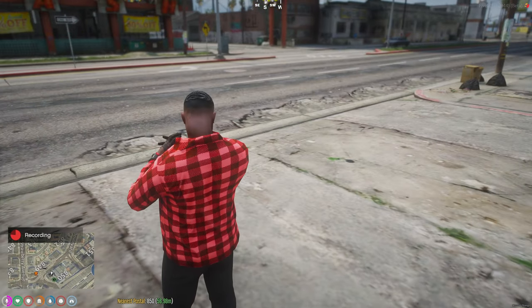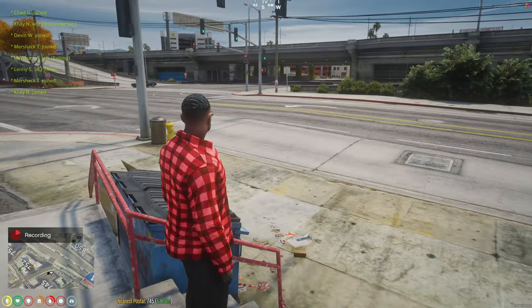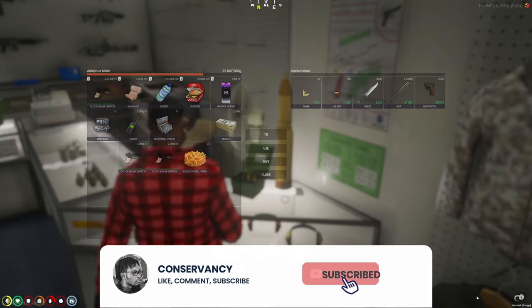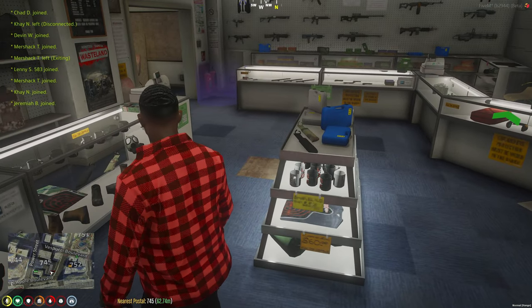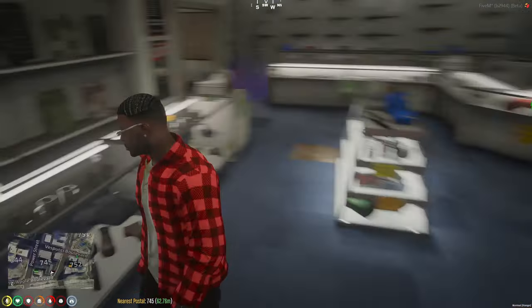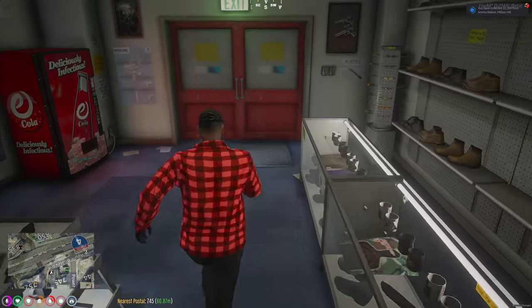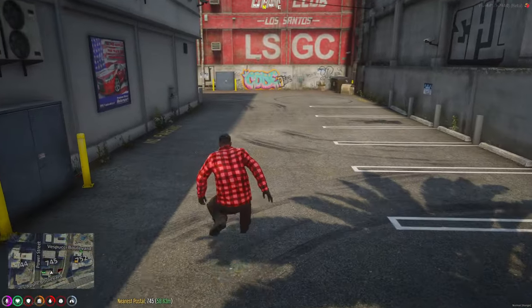Tip eight is to get yourself some protection. A lot of people in RP communities are going to try to rob you and take your stuff. The only legal gun right now is the SNS Pistol, which costs about three thousand dollars, and you'll need to buy ammo separately. You can also carry a bat or knife. To get a gun license, head to any police station in the server.